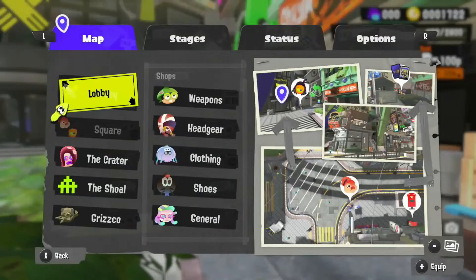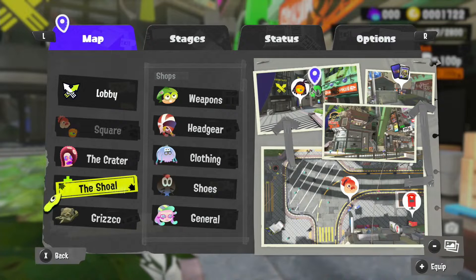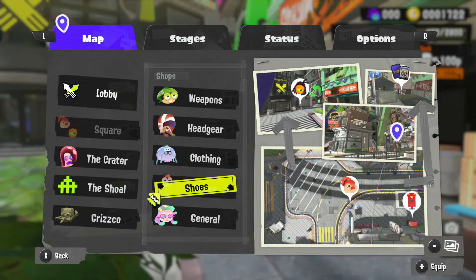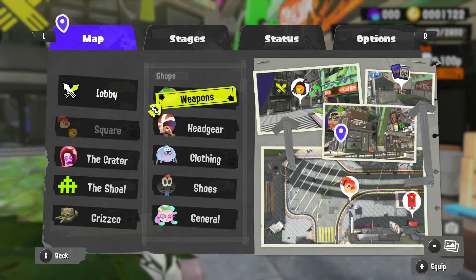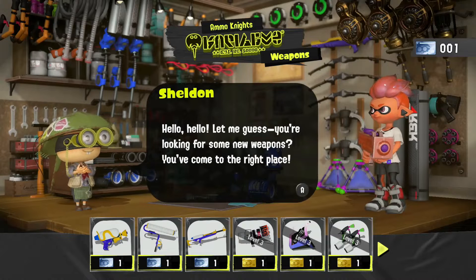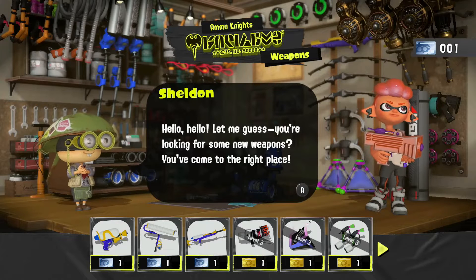Let's go to the menu and select which places we want to go. We've got the Grids, General, Sue's Show, the Crater, the Cloven Headgear, and Weapons. We're going to check in with Weapons and visit Sheldon, because we did increase our level by getting both licenses.